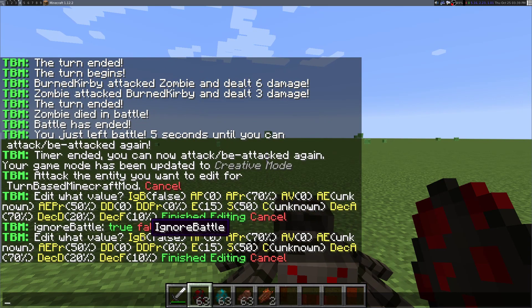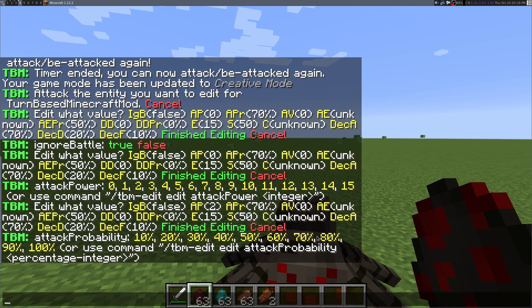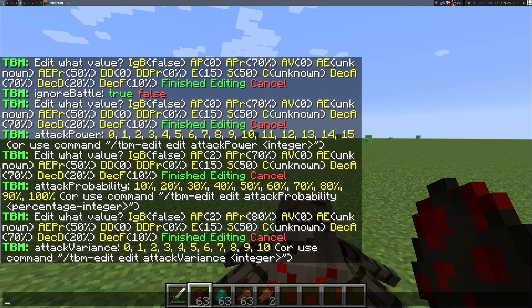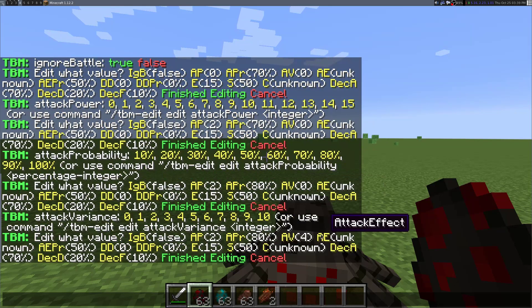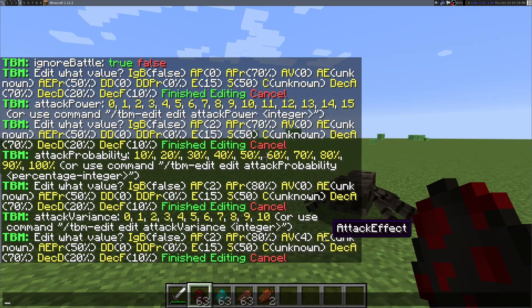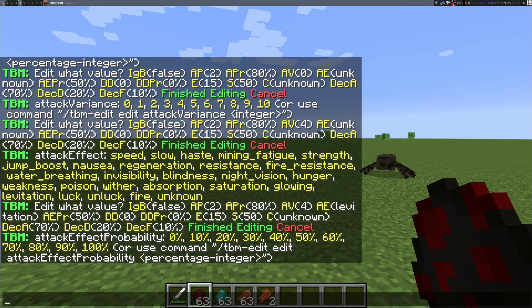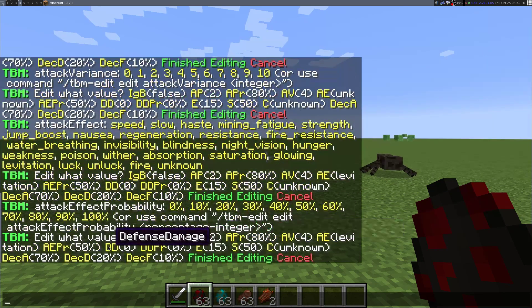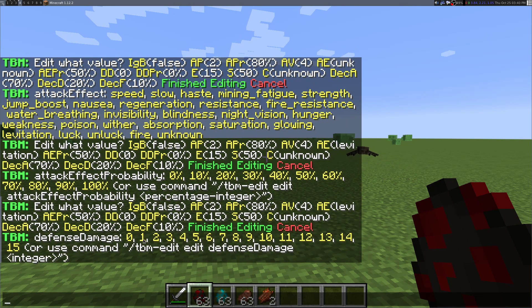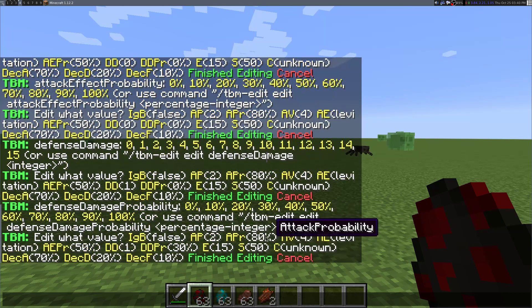Ignore battle — this is a per-entity setting for whether it ignores battle. I want to leave it false so I can actually hit it in battle. Attack power 2. Probability hits pretty accurately. Attack variance — let's try 4. That changes the amount randomly, plus or minus 4 in that range, clamping below 0 to 0. Attack effect — make you levitate 50% of the time. Defense damage 1 — that's like a counter that happens 30% of the time.